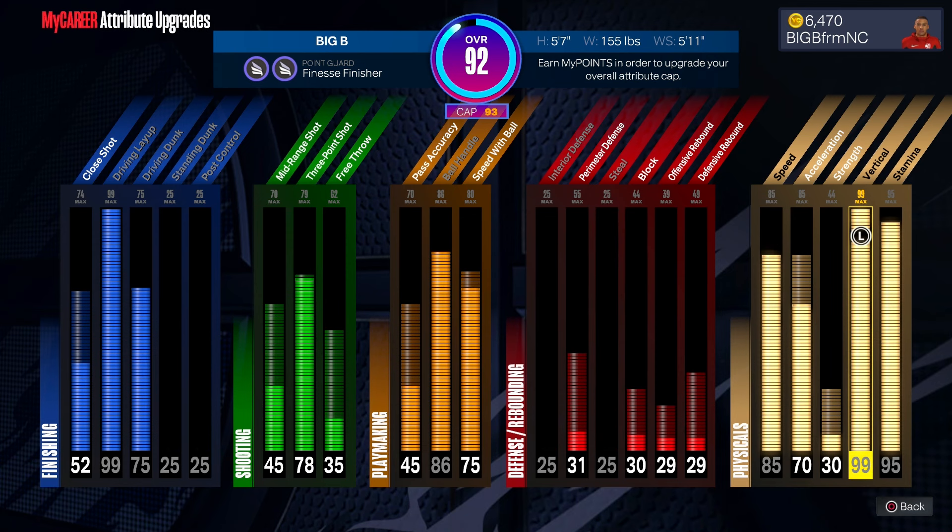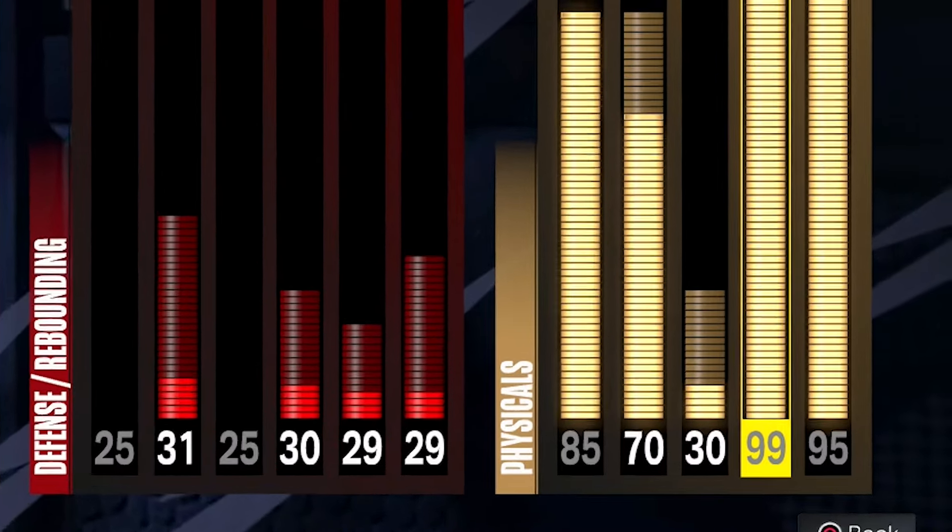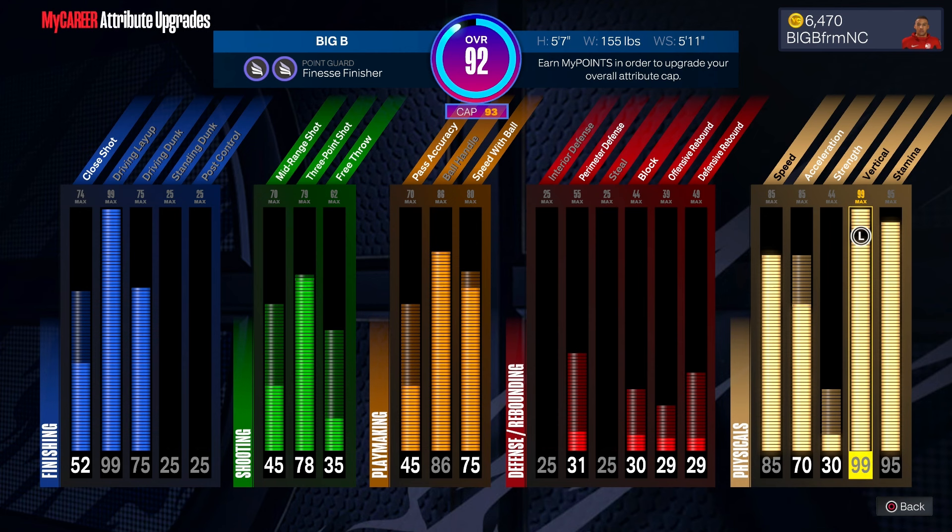We got double slashing takeover, you already know that is a must. And on top of that, we got a 99 vertical. Yes, we jumping over the rim with a 99 vertical. Now the defense on this build is totally trash - I'm pretty sure y'all already knew that was gonna be trash.